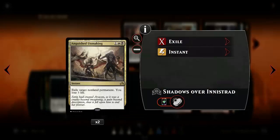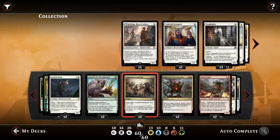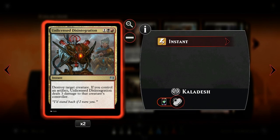We have two copies of Anguish Unmaking to deal with permanents we want to destroy, be it planeswalkers or indestructible creatures. Two copies of Disintegration to destroy target creatures - unfortunately we don't have any artifacts in our deck, but still it's unconditional removal so it's pretty good even without those three damage to our opponent.